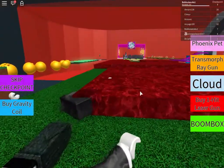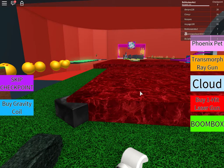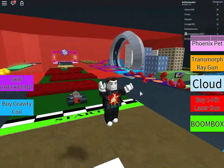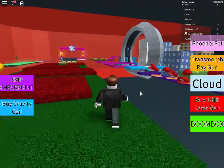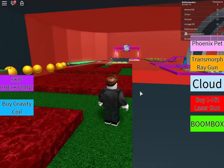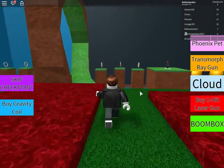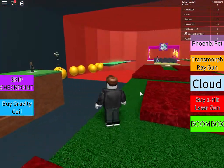My foot got stuck on the lava and it yanked my whole body. I'm just trying to go like that and press the side key but obviously it's not working, so I can just go like this.